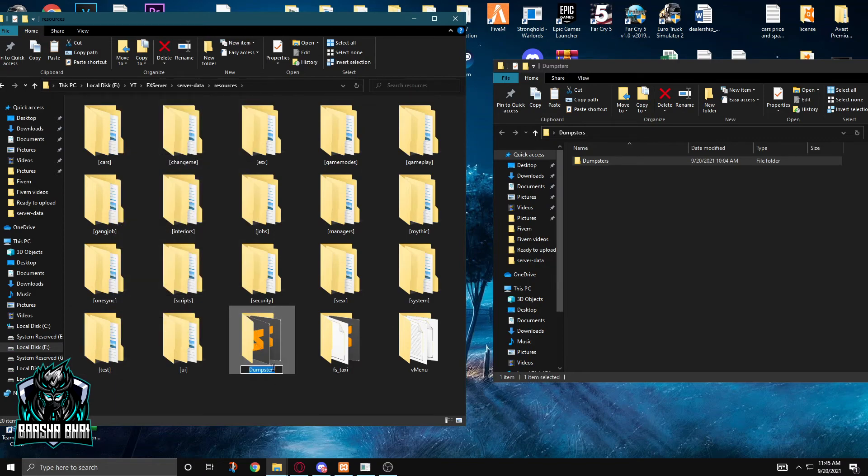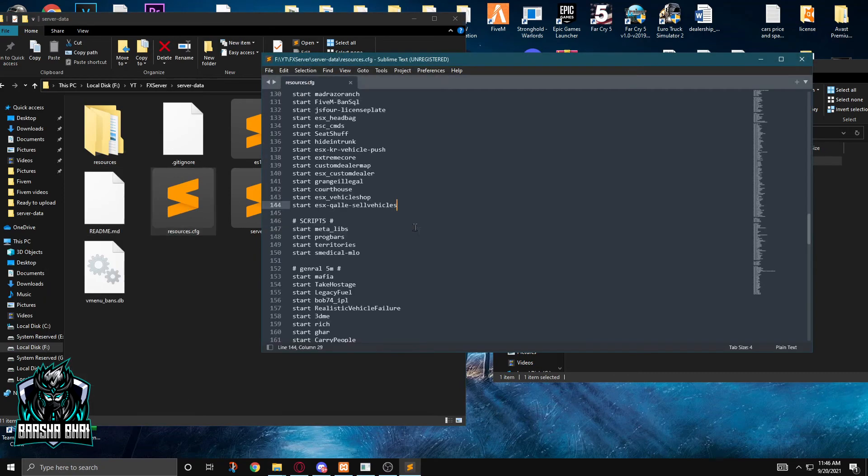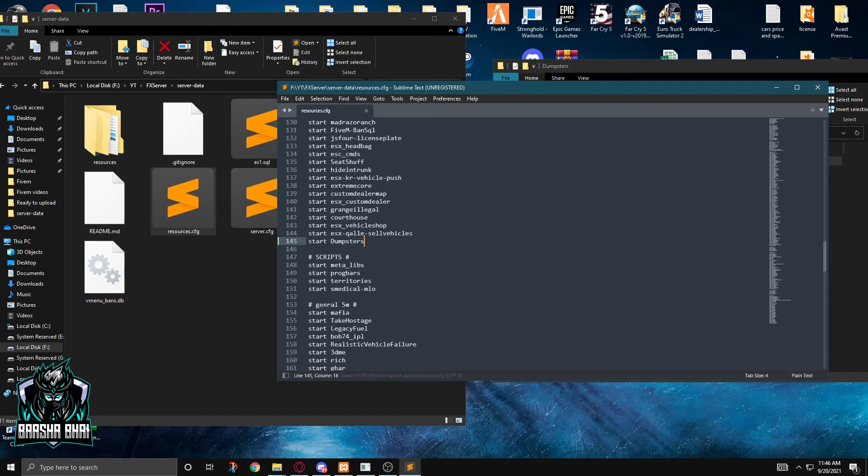Right-click, rename, and just copy the folder name. Now you have to go to the main server data folder. Here is the resource.cfg, where you can start your resource file. Right-click and open it up. You can add it anywhere you want — I'm just adding it in the jobs list. Press Enter, type 'start', then Control+V to paste the folder name. Now Control+S to save, then close.